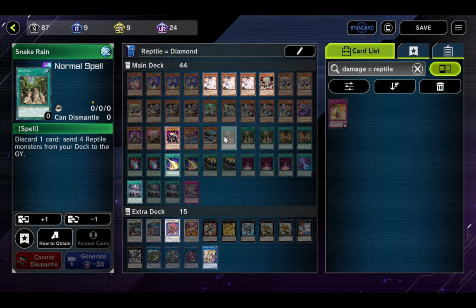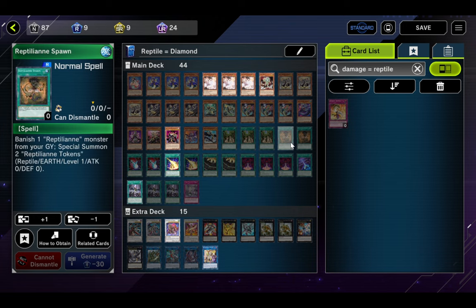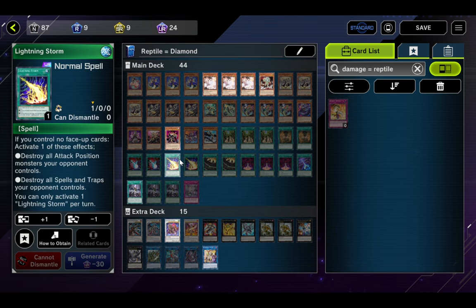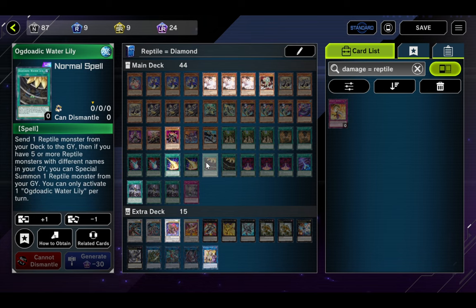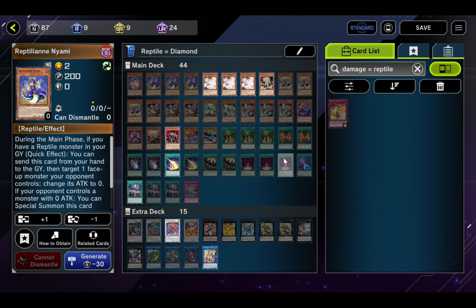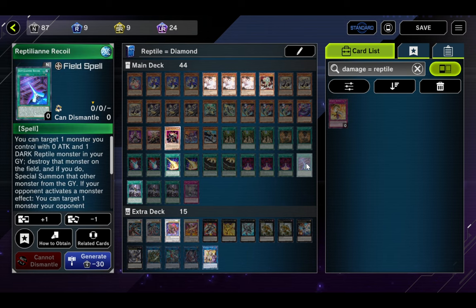Three copies of Snake Rain — definitely familiar with this card: pitch a card and send four Reptiles from your deck to the grave. Snake Rain does everything we could ask for. Two copies of Reptilian Spawn: banish a Reptilian monster from your graveyard to special summon two Reptilian tokens with no restrictions — they're amazing. Two copies of Dark Hole/Raigeki (going-second options). Two copies of Ogdoadic Water Lily — we really don't want to see two in hand, and since we can search it with Nauya. Three copies of Reptilian Ramifications: send a card from your hand to the graveyard and choose two effects — add a Reptilian monster from deck to hand, add a Reptilian spell/trap from deck to hand, or change an opponent's monster's attack to zero.